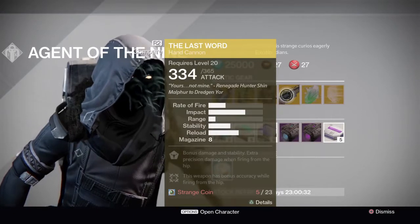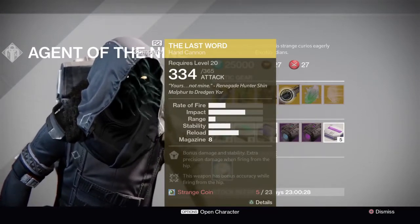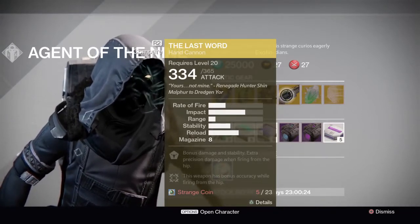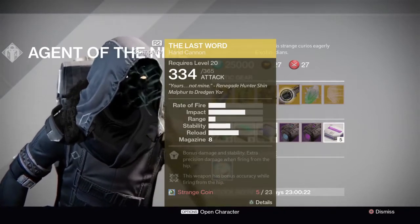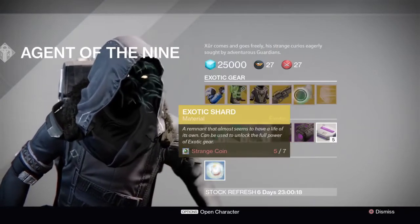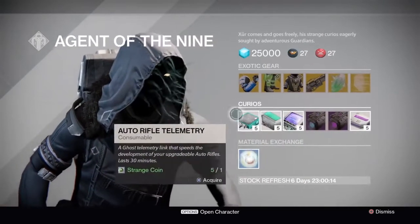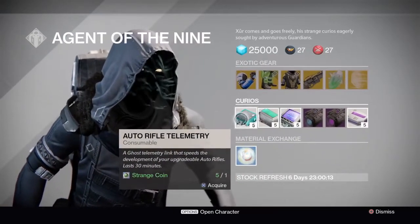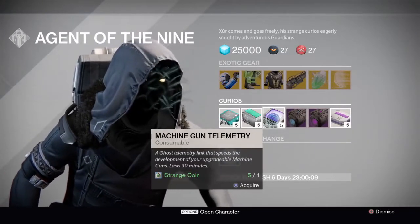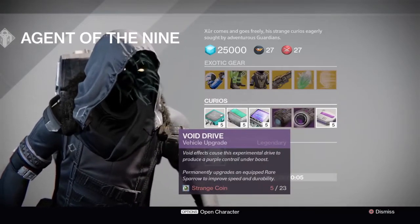He also has the new 334 or 365 weapons, and this week he's holding The Last Word. He also has exotic shards for sale and exotic engrams.